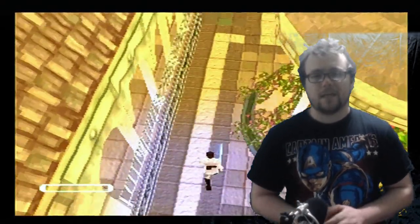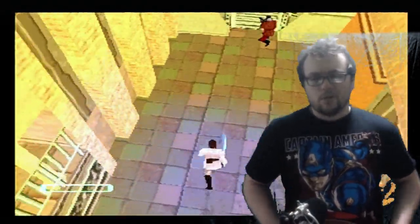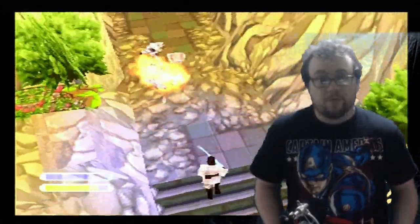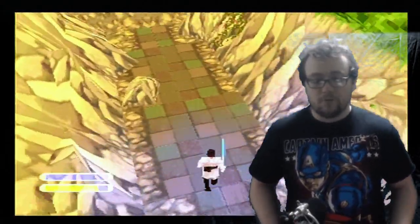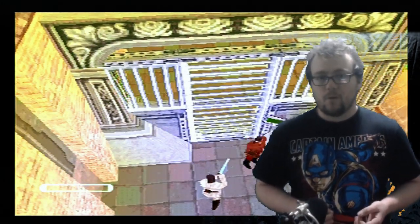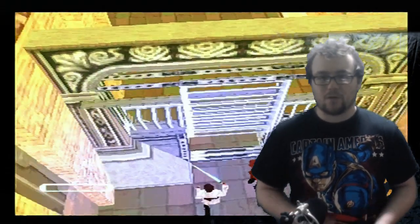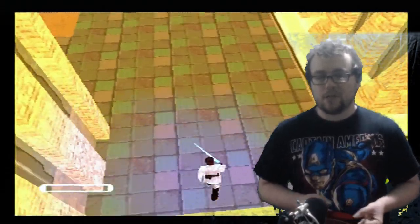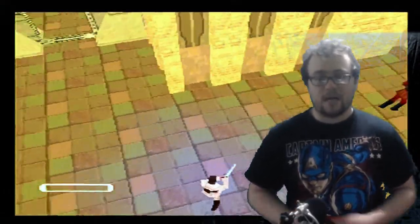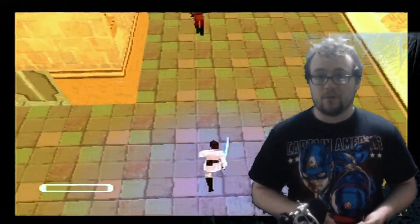The controls, like most PlayStation games at the time, were very simple. You use the square button to attack or deflect bullets, so it's one move for any sort of swipe with the lightsaber. With the game being released in 1999, the DualShock controller wasn't around then, so you literally turn your character by pressing left and right and walk forwards and backwards with up and down — which is like the original Resident Evil game.